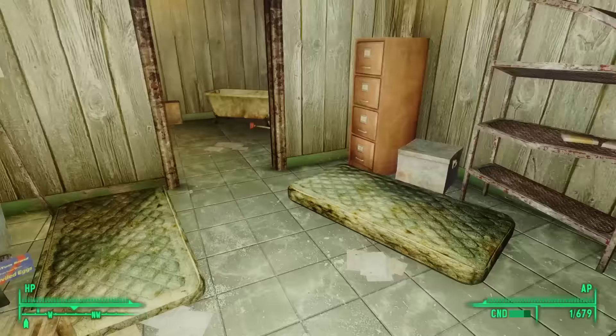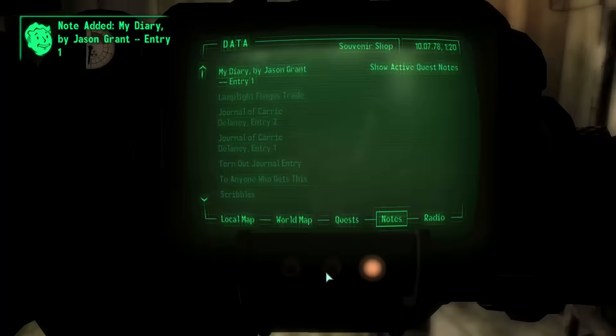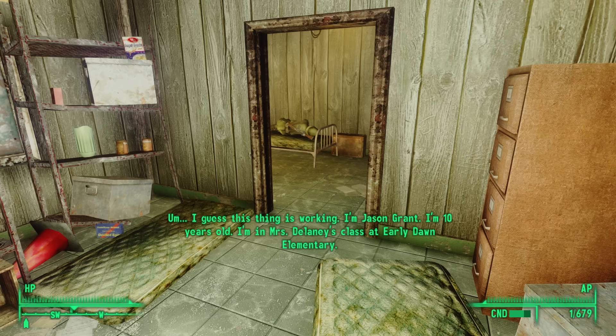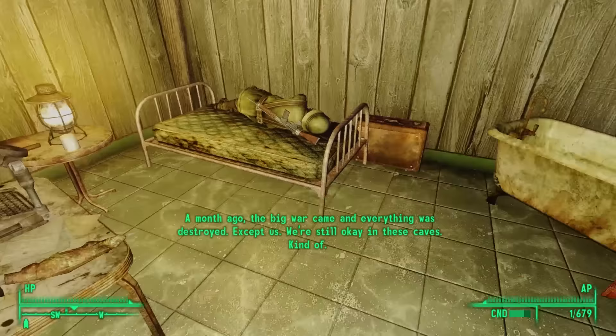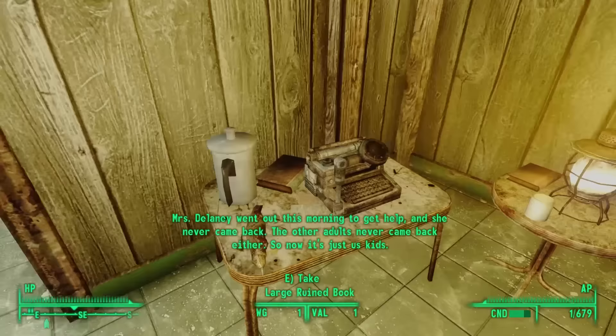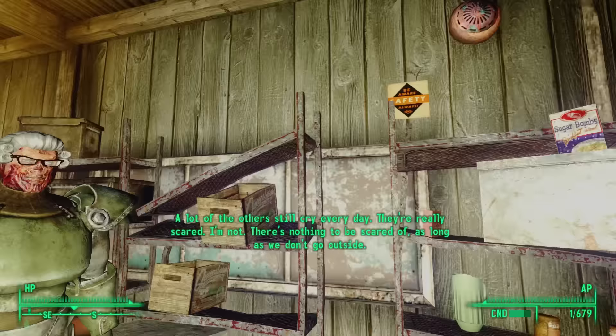On a shelf to the north we find two more diary entries by Jason Grant. Listening to entry one: 'I'm Jason Grant. I'm 10 years old, in Miss Delaney's class at Early Dawn Elementary. A month ago, a big war came and everything was destroyed — except us. We're still okay in these caves. Mrs. Delaney went out this morning to get help, and she never came back. The other adults never came back either. So now it's just us kids. I'm not scared — as long as we don't go outside. Nobody else wants to be in charge, so I'm going to try.'